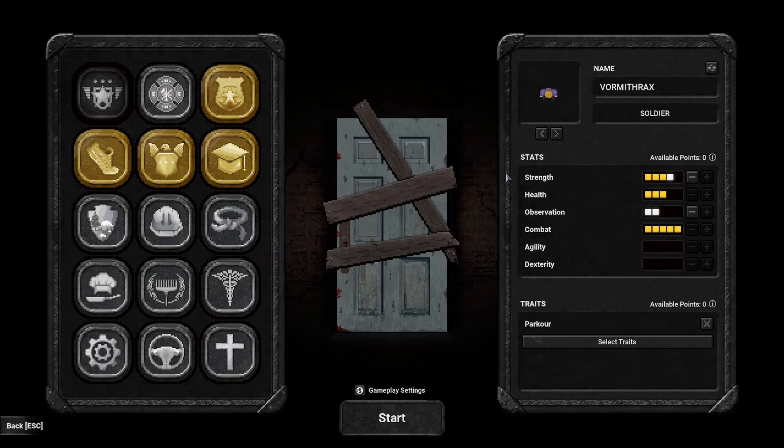The Soldier's starting stats are: Strength 3, Health 3, Observation 0, Combat 5, Agility 0, Dexterity 0, plus three free points to spend wherever you'd like. All of these stats are very important. Hovering over them tells you the details — Strength lets you carry more things; for every seven units of inventory weight, movement action point cost is increased by ten percent. It's like a pack mule stat: higher Strength means carrying more without slowing down your movement. Movement slows as you carry more because the action point cost per tile goes up.